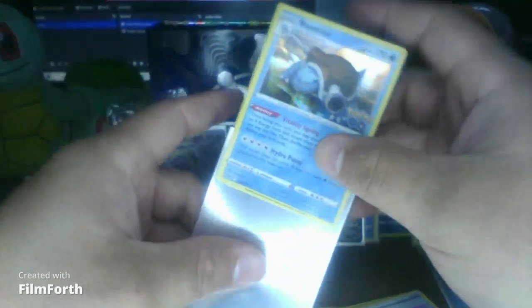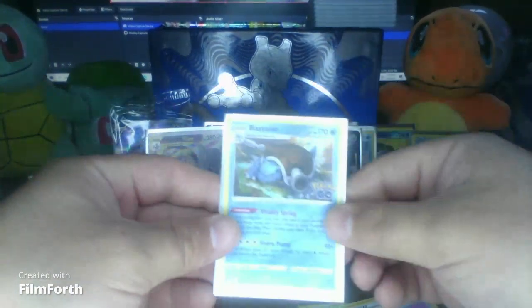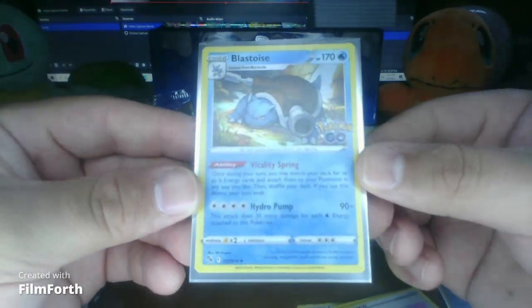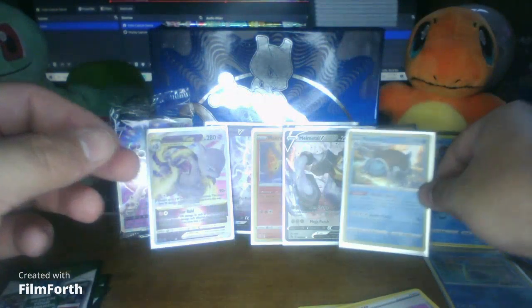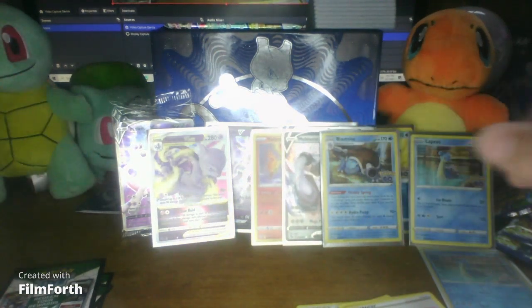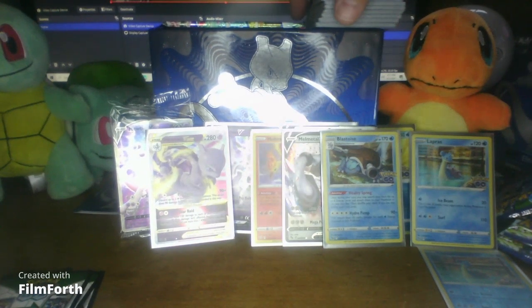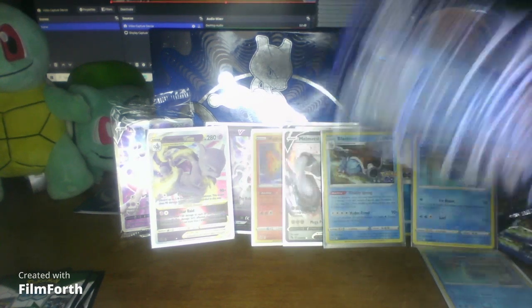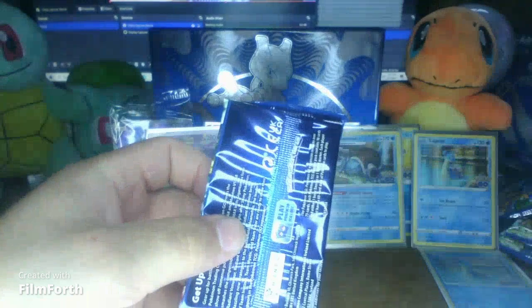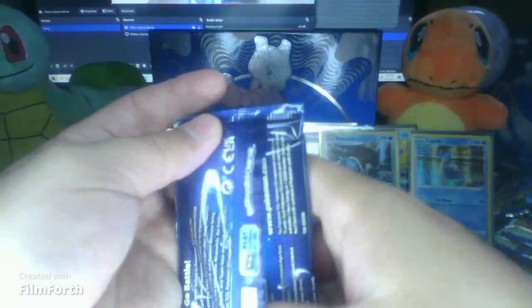Where's my Charizard? He's the one I'm looking for. I wonder if I'm going to do my original thing of putting prices on these things while the video's going. Seriously, we still don't have a Wartortle. It's kind of like the original - the original was three Water Energies in Hydro Pump I think. How it worked was it does 40 damage but if you keep adding a Water Energy it does an extra 10 damage, or was it 20? I can't remember.